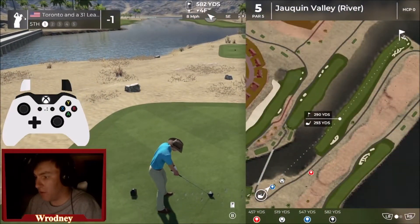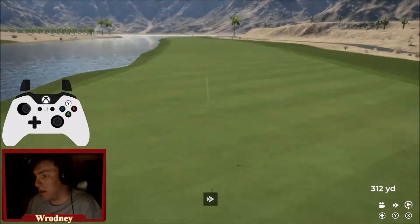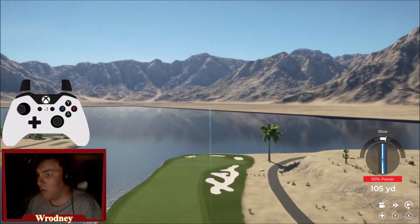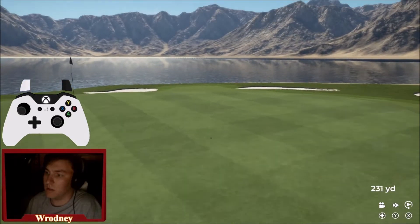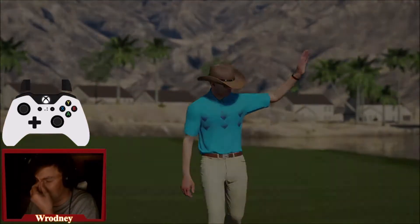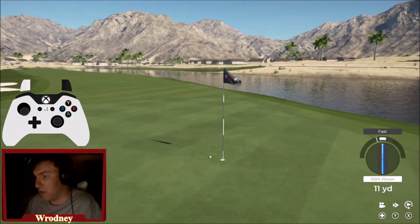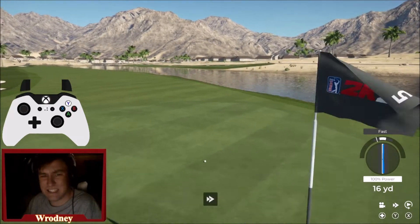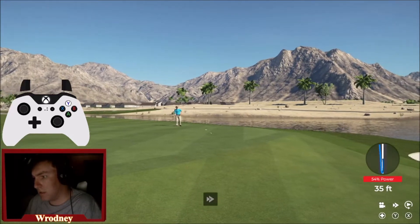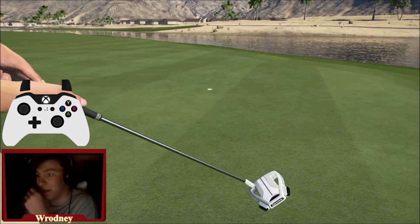This hole is 582 yards. That was a dinger — I'm gonna hit the four hybrid. It's slow, come on, wind get down. There's a collection area in the back and a lot of balls run back there. I'm gonna go with the eight iron — the sandwich chip. Oh no. Yeah, not a smart move. Well, I'm making a mess out of this hole, but we were able to get the par. Still making a mess out of this course so far.